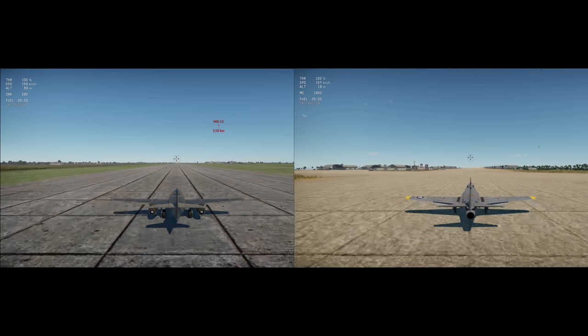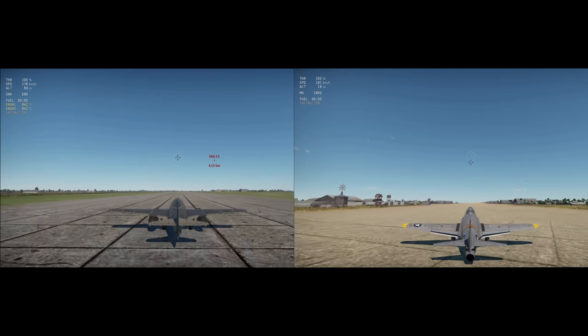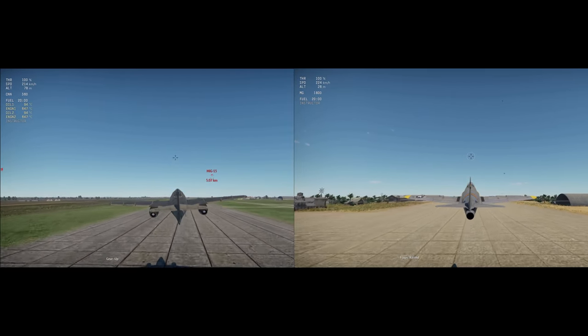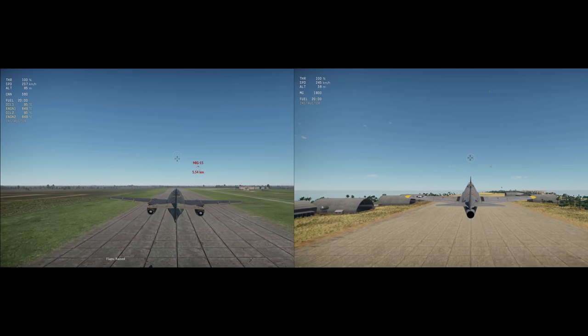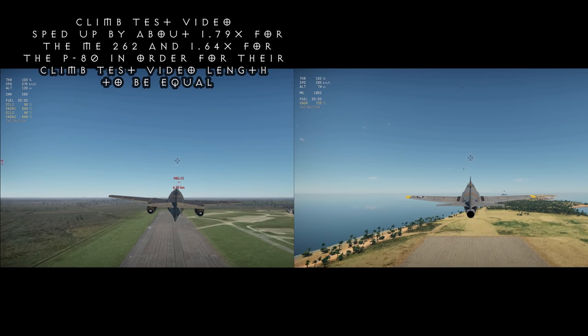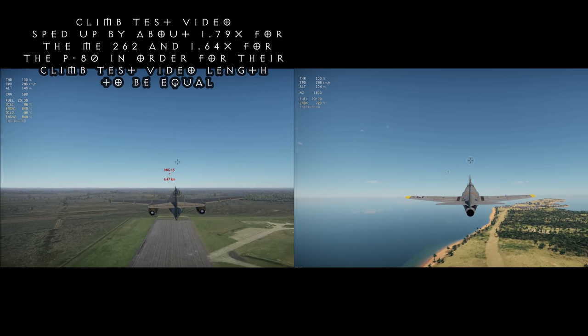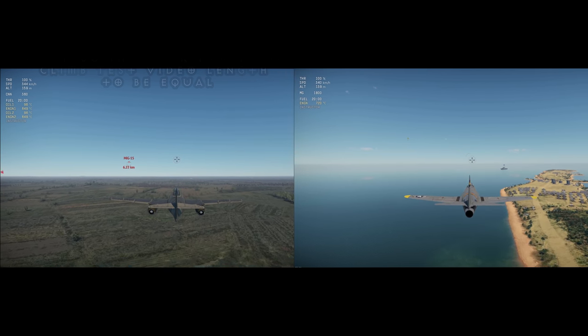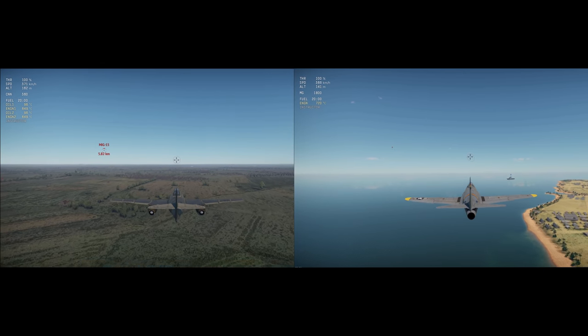And now time for the all-important rate of climb and dive rate tests. To achieve some level of parity, I did all tests of climbing and diving rates with 20 minutes of fuel and in realistic settings. I also wanted to keep the speed as close as possible between the two planes, keeping them at between 440 and 450 km/h the entire time whilst climbing.